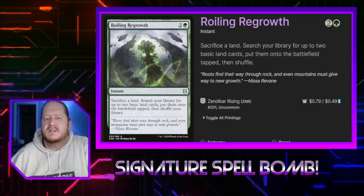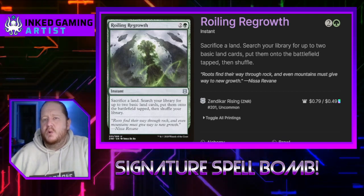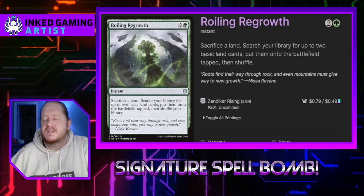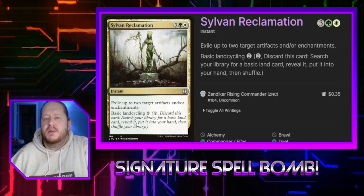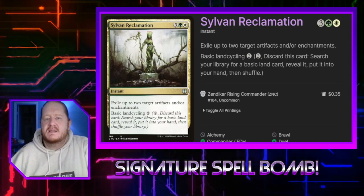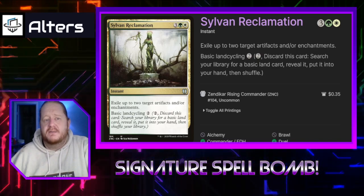Rolling Regrowth is essentially a worse Harrow but does a lot of the same things — it just forces us to grab basic lands rather than any land. Sylvan Reclamation for 3, a green and a white lets us exile 2 artifacts or 2 enchantments and has basic land cycling of 2.